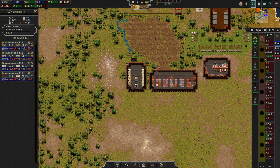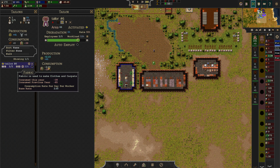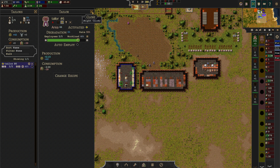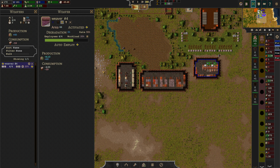Do we have the wrong recipe here? No. Two cloth equals two clothing — so that's a good ratio. Maybe we should just do this — auto-employ on both of them.